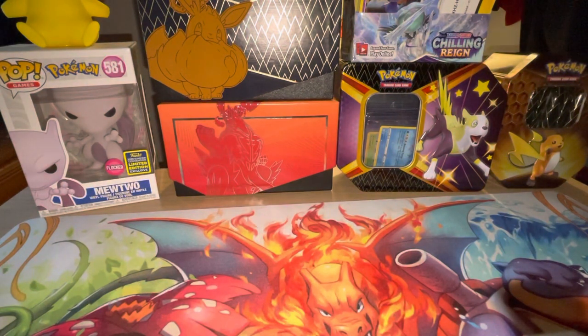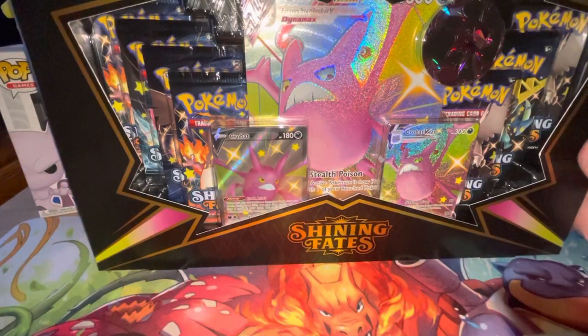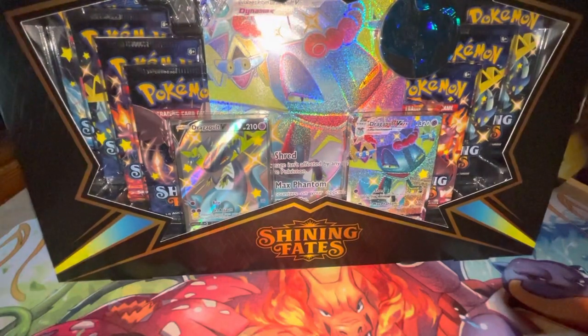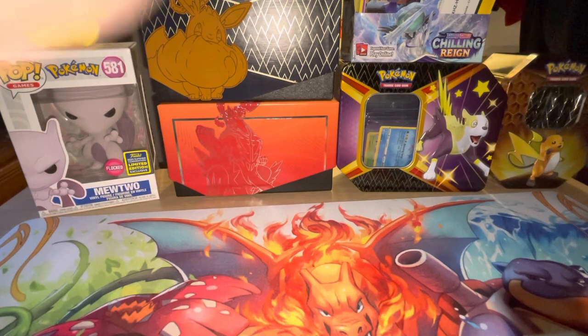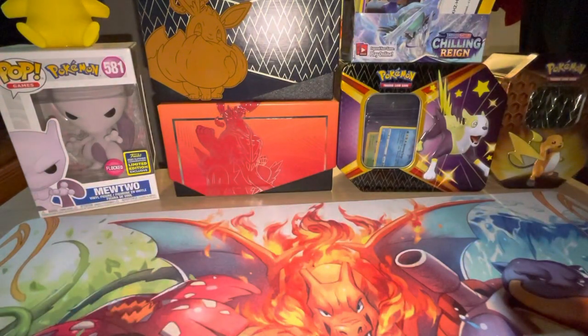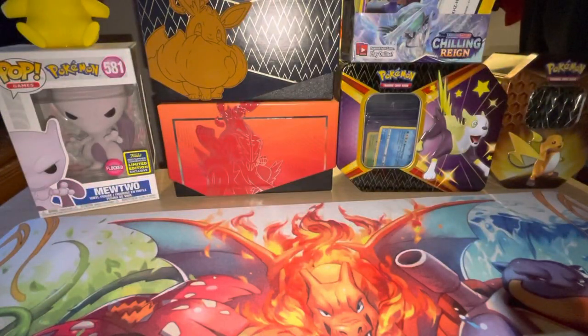Hello guys, welcome back to the channel again. We've got some new Shining Fates - a Shiny Crobat V-Max and the Shiny Dragapult V-Max, both containing shiny variants of the cards in large and standard size, as well as seven packs in both. I've also recently bought some classics which I'll show you at the end. Let's get straight stuck in - I'll start with the Shiny Crobat V-Max.